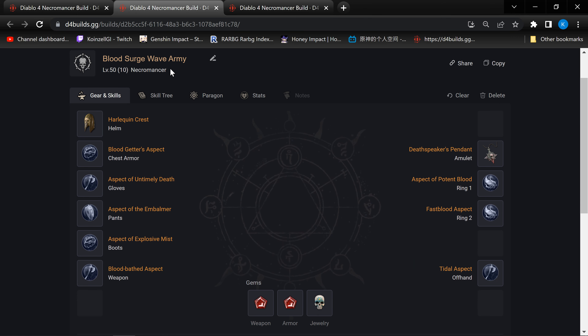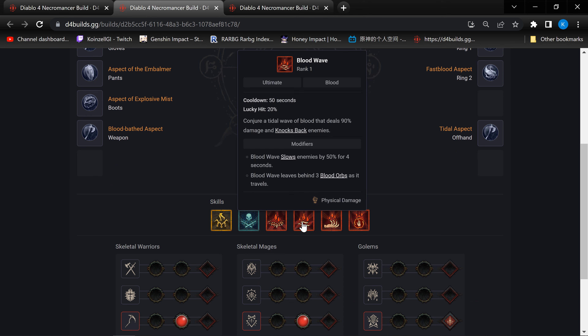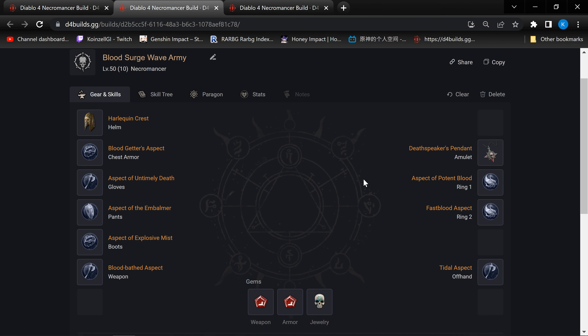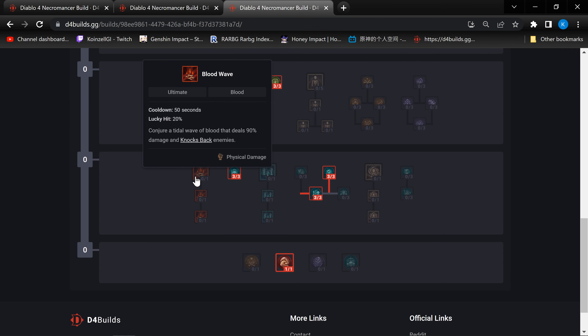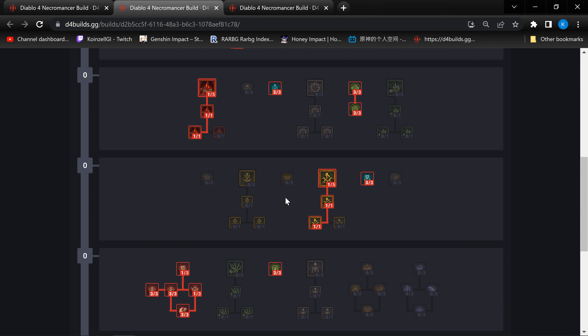Let me talk about the Blood Surge Wave army first. Instead of having a Golem, we are going for Blood Wave here, but we are still having our other 9 minions to ensure that these 9 minions do proc the mini Nova from Blood Surge. There's a lot more procs and also damage. The best way for me to go about talking about this Blood Surge Wave army is to compare it to the Blood Surge army from the previous video. In terms of skill, it's actually pretty similar. The only difference really is just taking the 3 points from the Golem mastery to Blood Wave. The rest of it remains the same.